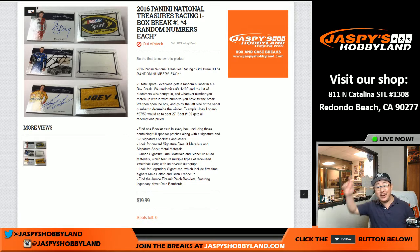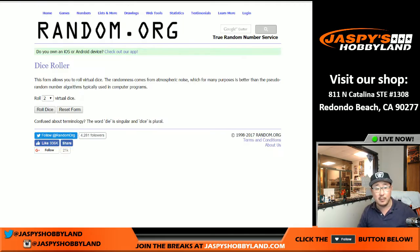Hi everybody, Joe for Jazby's Hobbyland here. 2016 Panini National Treasures Racing, it's a one-box break. Everybody gets four numbers. Spot number 100 gets all the redemptions. For example, if you get randomized number 27 and you get a Joey Logano 27 out of 50, that goes to spot 27.